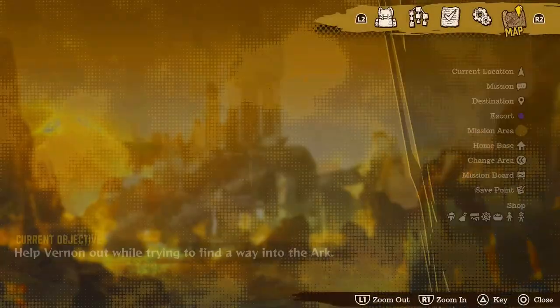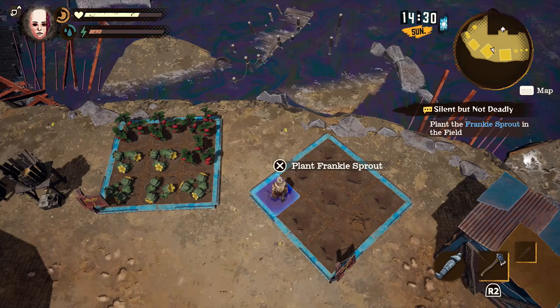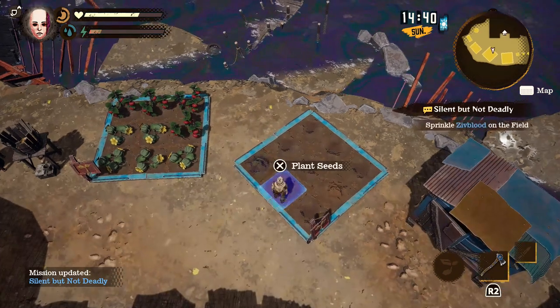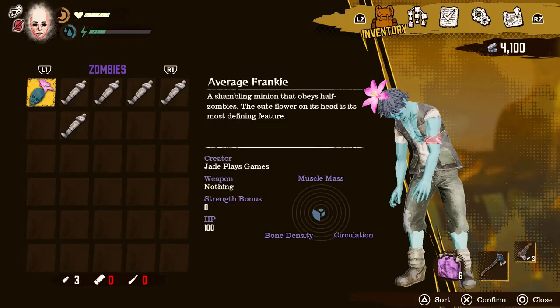What you do have to do is equip the zombie inside the one slot that you have instead of seeds, like this. Remember press R1 in your inventory and then you'll be able to plant the Frankie Sprout. Once that's done go ahead and sprinkle some Zed Blood on top of it and keep doing that for a couple of days and eventually it will pop up.